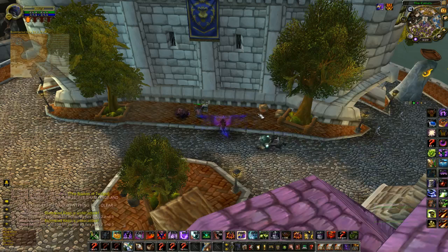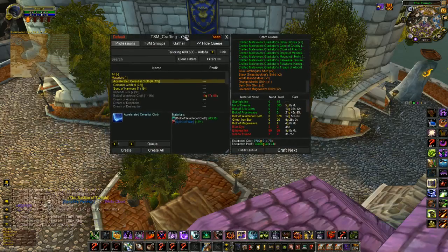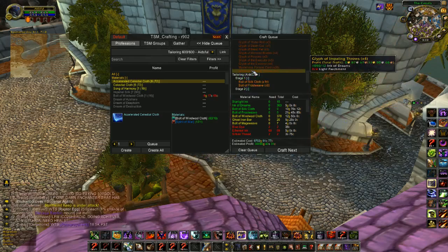Hey guys, Silent Thunder here with a quick guide on TSM Gathering. The Gather feature allows you to buy vendor items, trade in ink for inscription, tells you what toons you need to visit if you have the items on other toons through Item Tracker, and it can buy stuff off the Auction House or allow you to search it so you can buy it out.